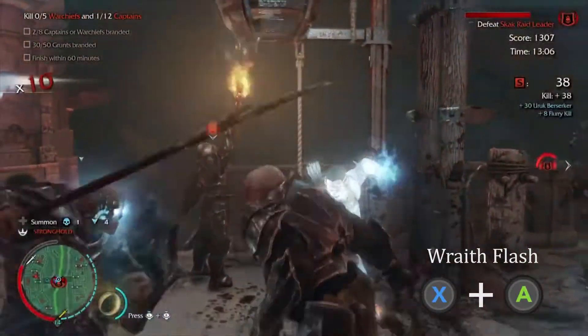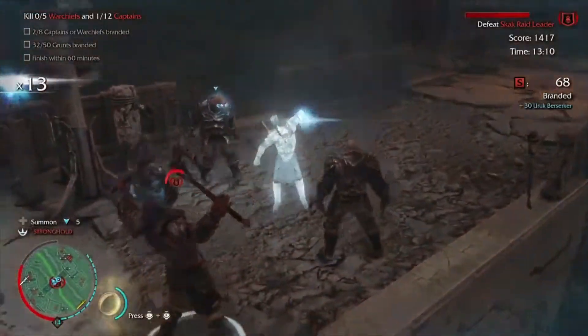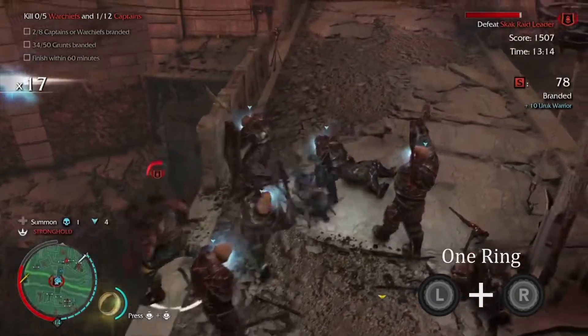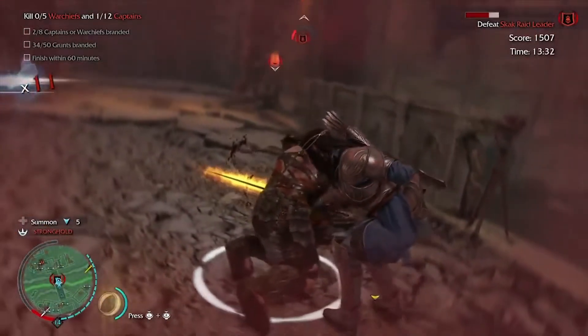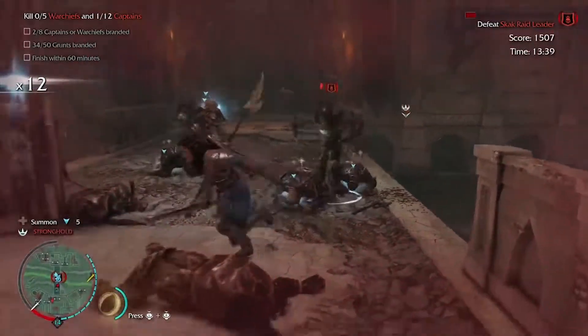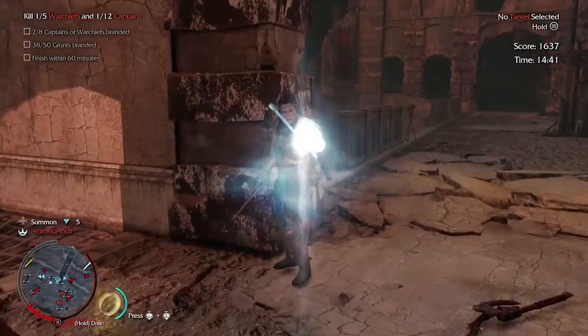After that, build up combos and spam wraith flash. If you notice an uruk running to sound the alarm, just let him go since he'll bring more uruks for you to brand. Also, don't forget to use the one ring ability to keep your combo meter charged for a short period of time. It's okay if you deal damage to the warchief, even with combat finishers, as long as you don't kill him yourself. Your main objective is to get enough muscle on your side and then keep your distance while they bring him down. Once the warchief has been killed, walk over and pick up the rune to unlock the achievement.